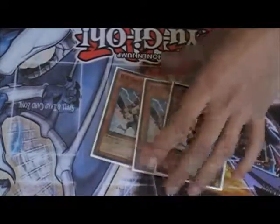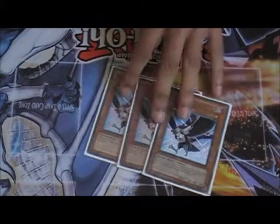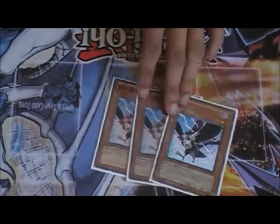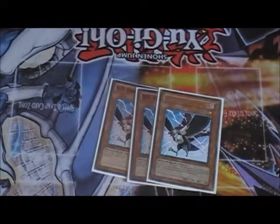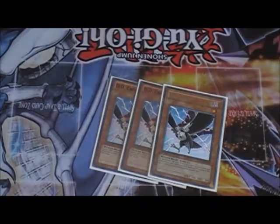Three DD Crow. I was thinking about cutting it down to two, but with Dark Worlds this card is really good. If you play it at the right time it's really good. With Heroes it's really good — it messes up Miracle Fusion. And it kills Pot of Avarice, which is amazing.